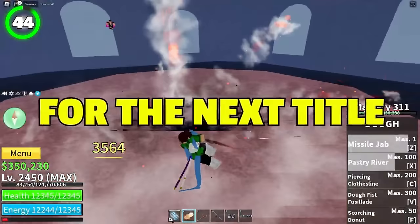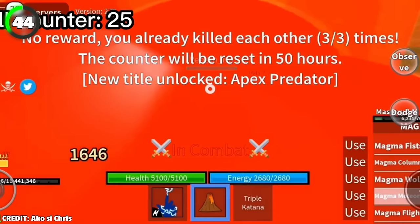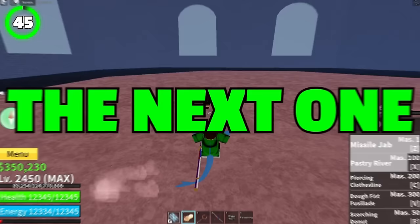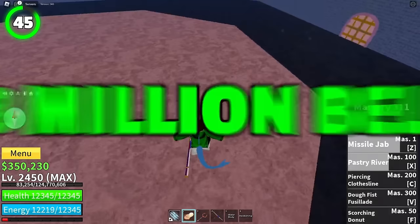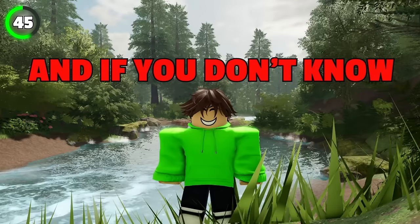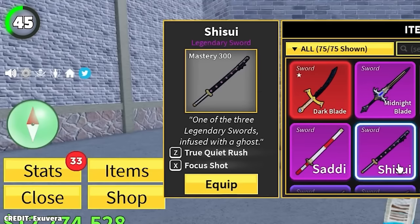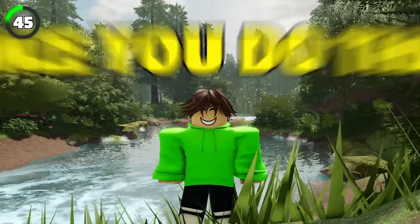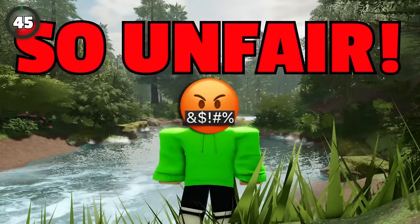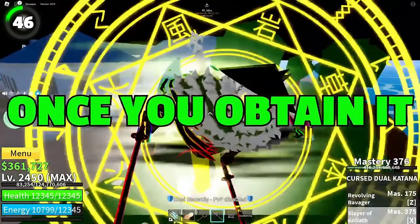For the Apex Predator title, you need to kill 25 players in the same server. For Demonized, you'll need 8 million belly — requiring you to obtain the True Triple Katana, which itself requires three legendary swords (Sadi, Shisui, and Wando) at 2 million belly each. Then there's the Snow White aura, which upon obtaining it gives you the True Heart title. It's actually easier to obtain Snow White aura than the Demon Eye title.